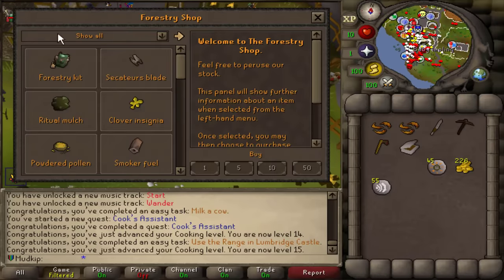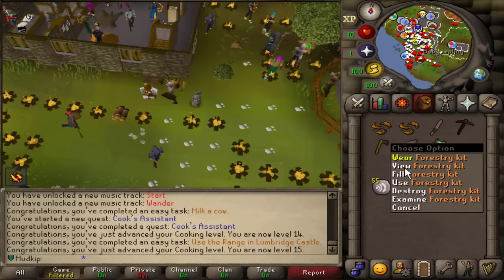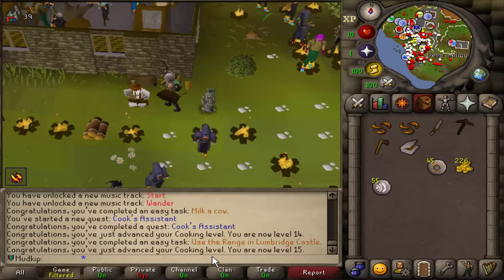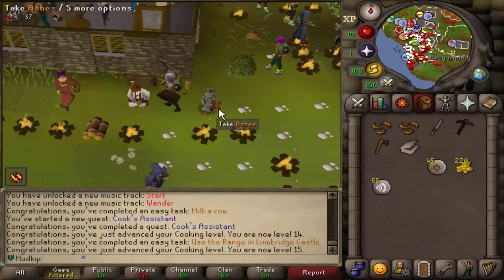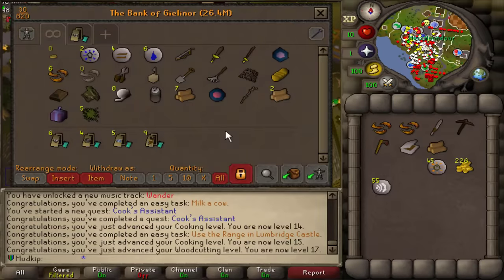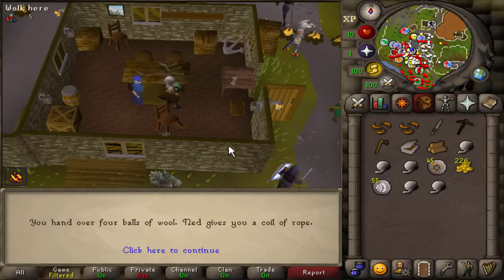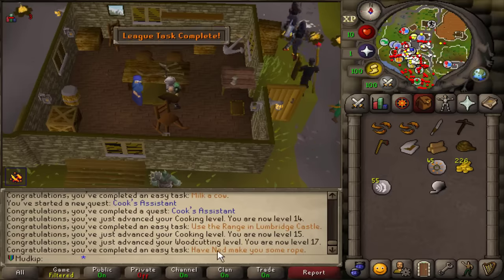It's Draynor time! Let's get the forestry kit, which is free — it used to cost money when it first came out but it's free now. I'm going to do some stuff in Draynor and then head off to the Stronghold of Security. Since I'm here to buy wines, I may as well knock some other stuff out too. I made some extra balls of wool, and there's a task to have Ned make you rope.